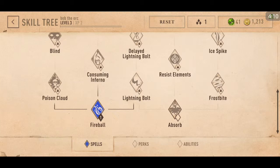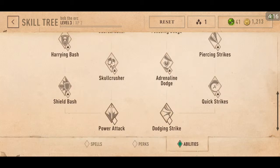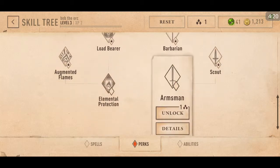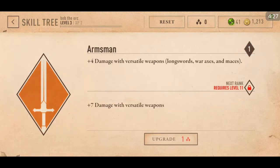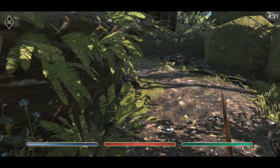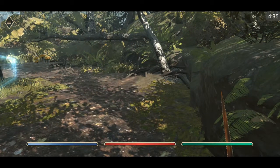We also get a new spell, perk, or ability. What does Armsman do? Yeah, let's get more damage — I think that's definitely worth it. And there's more lumber right here.